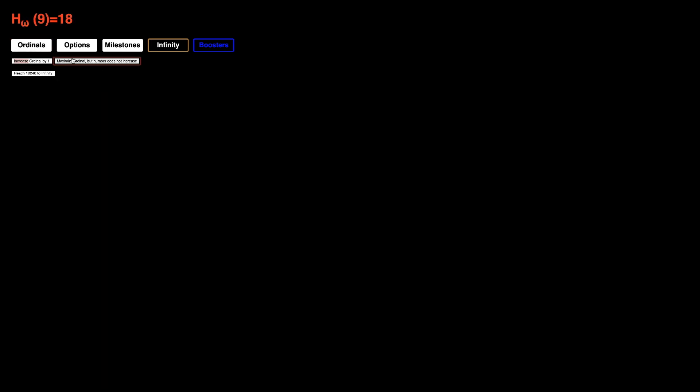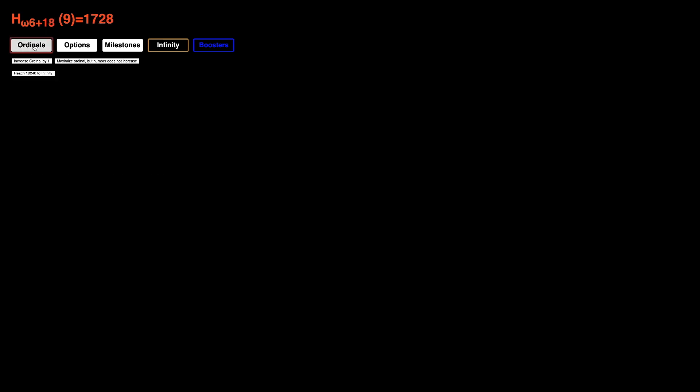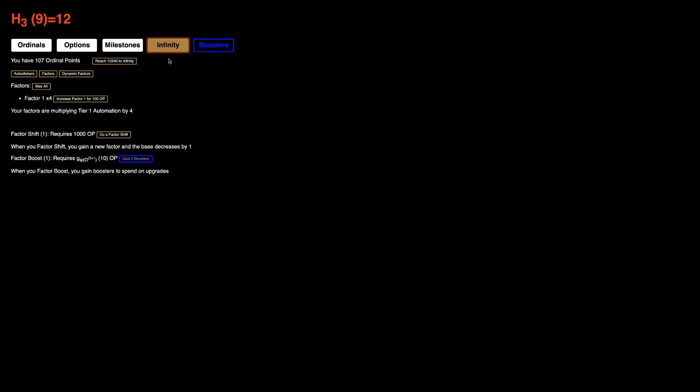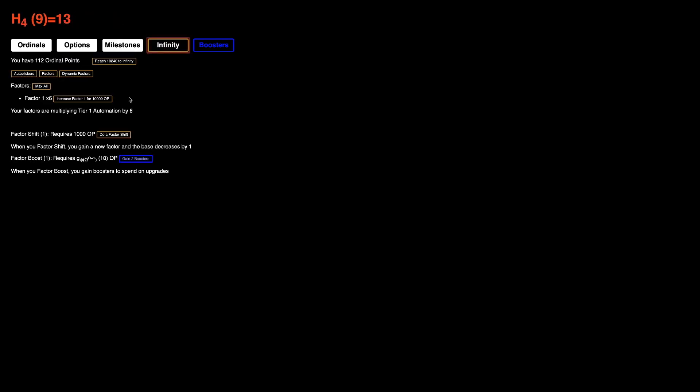I'm just gonna try to go for another 100 Ordinal Points. We need 1,000 for the next Factor Shift. Here's 100 Ordinal Points — actually I'm gonna do this because now we're only clicking 6 times per second. I'm just gonna keep doing this. Once we get 100 Ordinal Points that'll allow us to get this Autoclicker, so now it's gonna be almost completely automated.